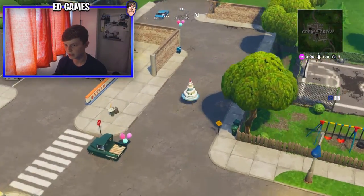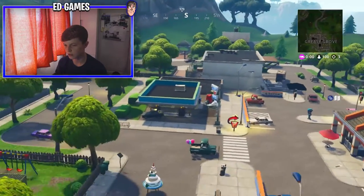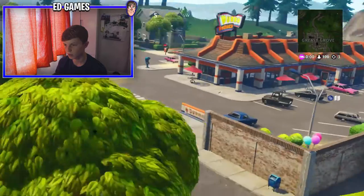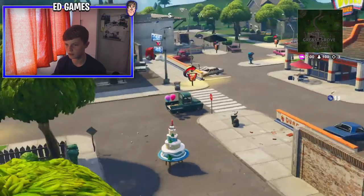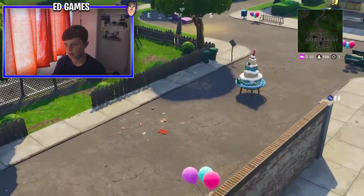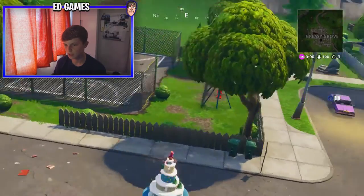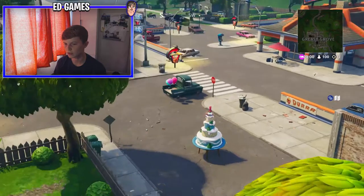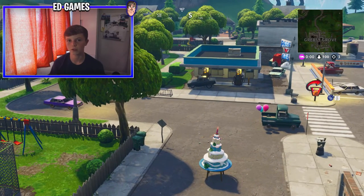The final one, number 10, is in Greasy Grove. Dance in front of that and you've done all 10. Obviously you don't have to do it in that order — you could maybe do it in one game if you had the right circle. Dance in all of them, do the other two challenges, and you'll get the back bling for day one of Fortnite's birthday. If you enjoyed the video, please hit a thumbs up and subscribe if you're not already. Peace.